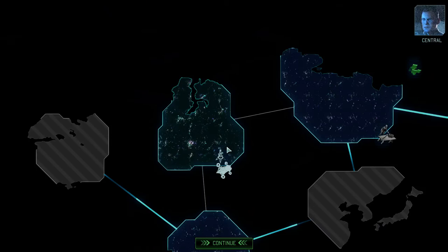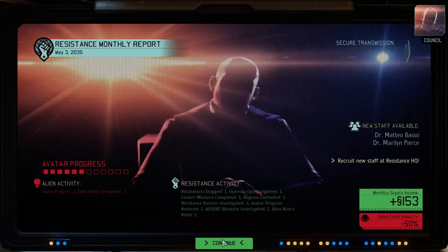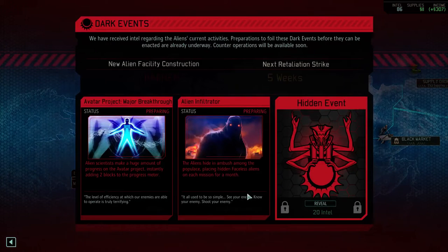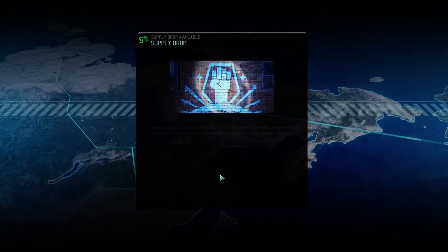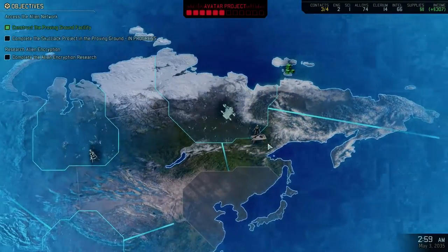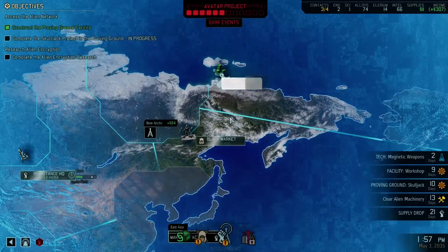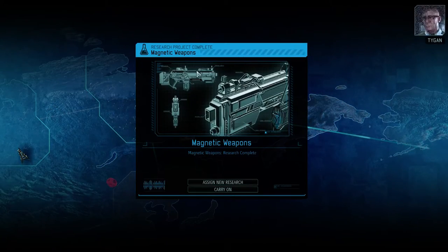There it is. I had high hopes for the resistance under your leadership, Commander, and you have outdone yourself. New alien facility construction imminent. Let's go get our supplies and then maybe we can get that Psy Lab started. I would be very happy to get that going - get some psychic soldiers out there onto the battlefield. We got the magnetic weapons, finally. Let's assign a new research project to them.